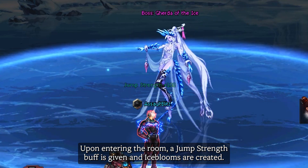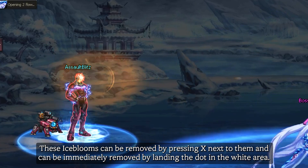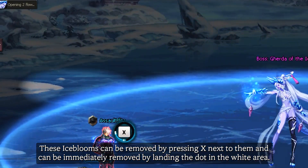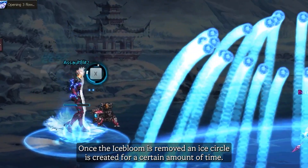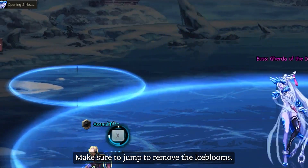Upon entering the room, a jump strength buff is given and ice blooms are created. These ice blooms can be removed by pressing X next to them, and can be immediately removed by landing the dot in the white area. Once the ice bloom is removed, an ice circle is created for a certain amount of time. Make sure to jump to remove the ice blooms.